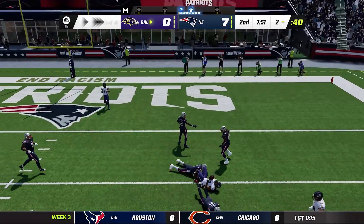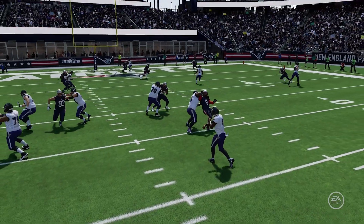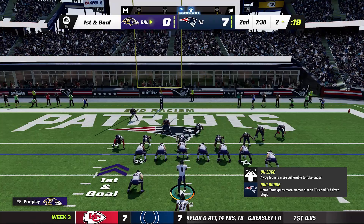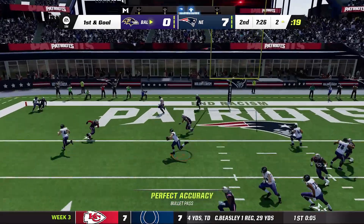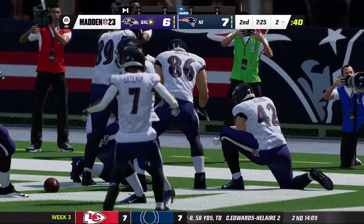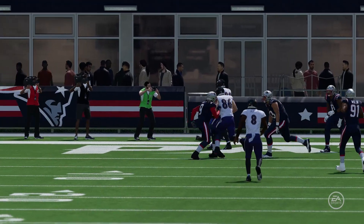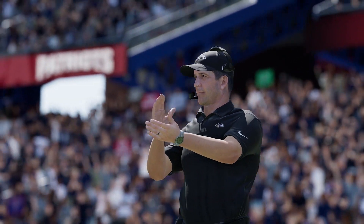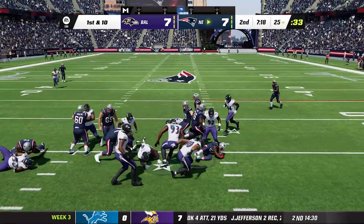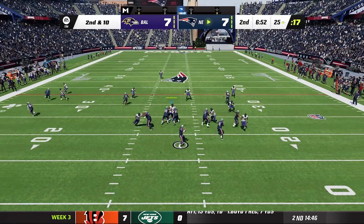First and goal on the two yard line. Lamar Jackson play action — he finds backup tight end Nick Boyle for a touchdown! Wild celebration on the field. Extra point is good. Ravens tied at seven. Patriots get the ball back — handoff to Kareem Hunt, put on his ass by the Ravens defense. Empty backfield, Mac Jones takes the snap and gets sacked by Justin Houston, face right into the turf.